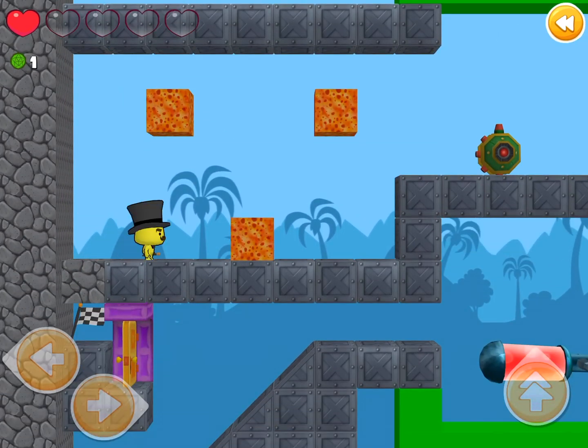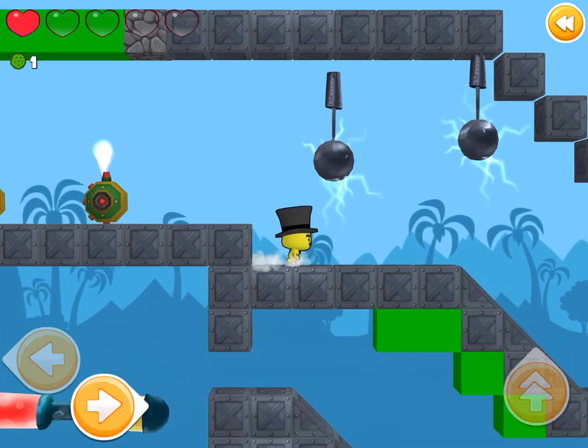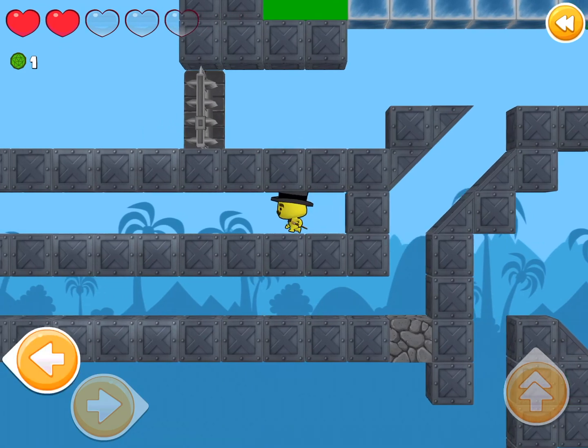Oh no. Oh no. That's not good. So these bricks are going to force push me away. I have one heart left. So let's try and get back without getting hurt. Now I have one gem so I can go over here. Whoa, a heart. Nice. No gems though.